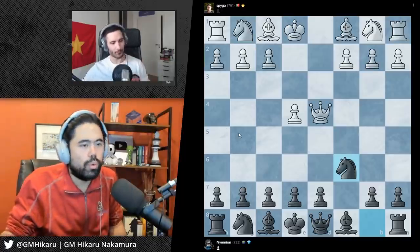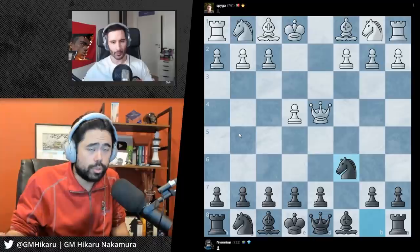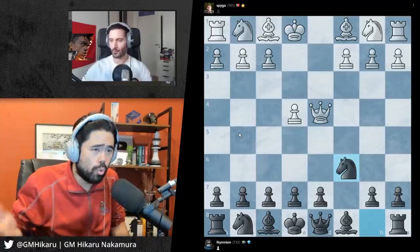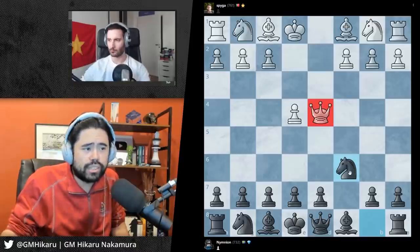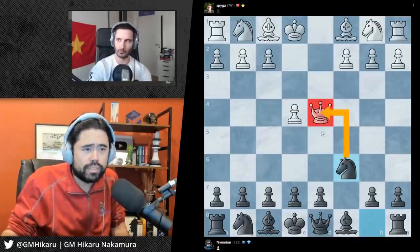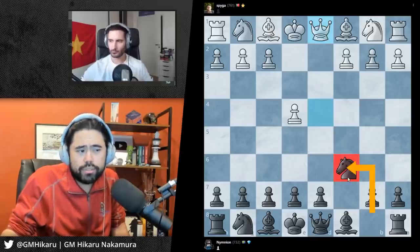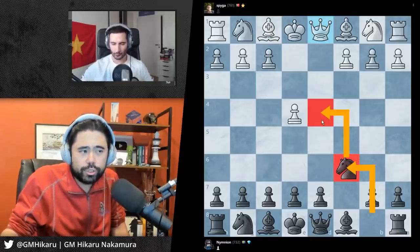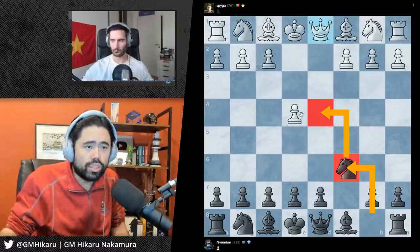This is actually why normally white doesn't do this, because white has already violated one of the basic opening principles. When you start the game out, you don't want to move your queen very early, because your queen can get attacked by many different black pieces and then you have to waste time retreating. You've already given black an advantage because you got this knight out for free - you gained one tempo on the queen.